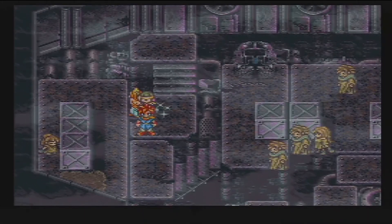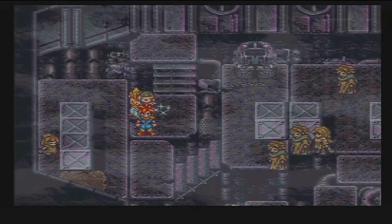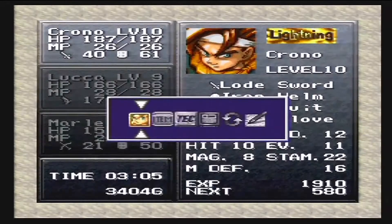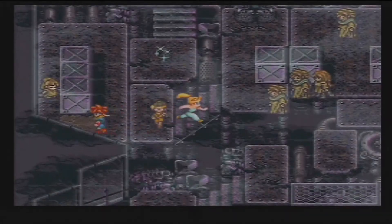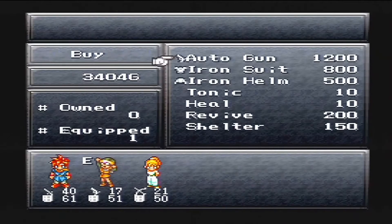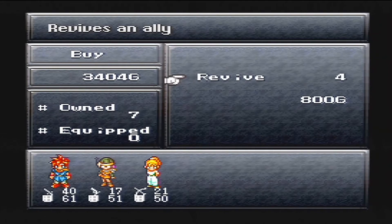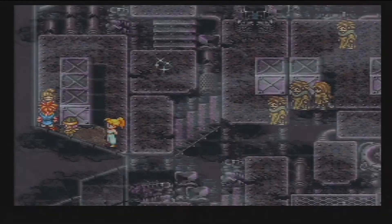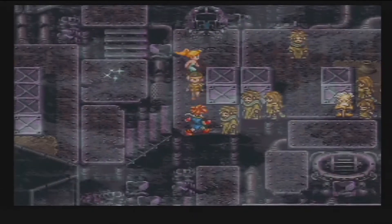Hello everyone, Joelle here and welcome back to another playthrough of Chrono Trigger for the Super Nintendo. So last we left off, we weren't able to find any food for these poor villagers because everything was already expired, rotten, and the only thing we found for them were seeds. So that's the only thing we have for these guys — you're gonna have to try and just have the spirit to hold on and live for another day.